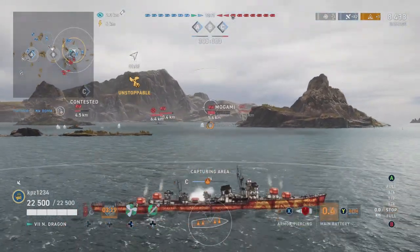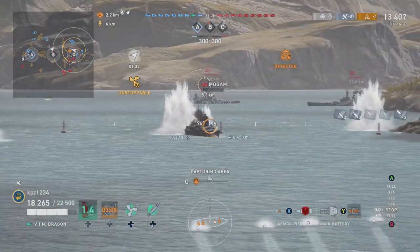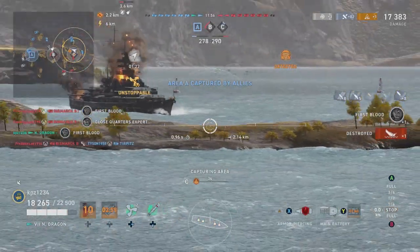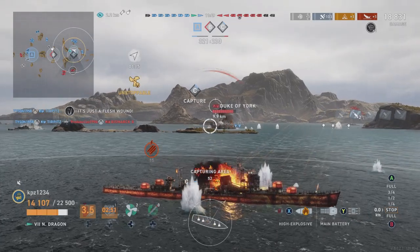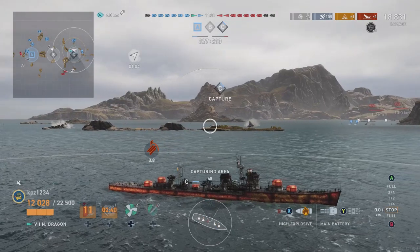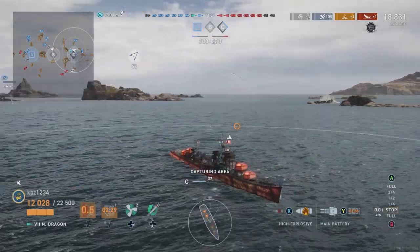We send some torpedoes the Mogami's way and take some splash damage from far off. The Mogami is close to death and right as we shoot, we get the kill - first blood! We are spotted again by someone else's radar. That ship very close to us gets killed - I think it was a Bismarck. We're hiding in our smoke screen with a lot of time remaining. The smoke screen has a very long duration so don't be afraid to use it to farm damage or stay alive while in a base cap.